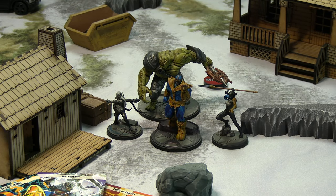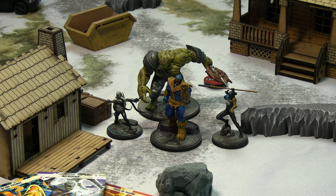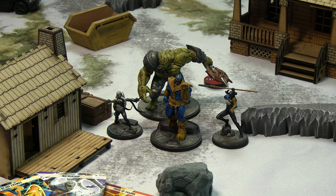Despite it being a beefy 19 threat match, there are only four models for the Black Order side. Thanos has been beefed up by two infinity stones — the Power Gem and the Reality Gem. The Reality Gem lets him count a skull as a crit once per turn, and the Power Stone gives two extra power in the power phase instead of one, so he's getting four power per power phase assuming he isn't poisoned. He's also bringing Black Dwarf, Proxima Midnight, and Black Swan.